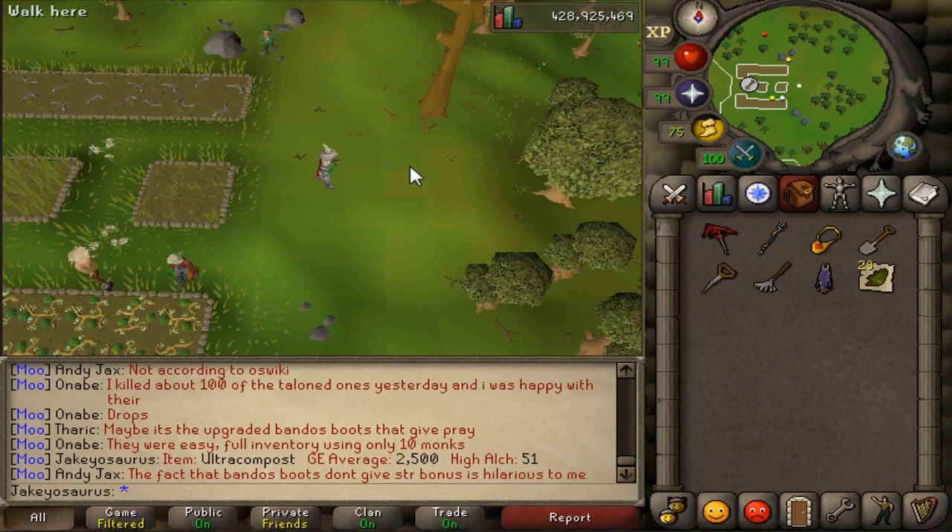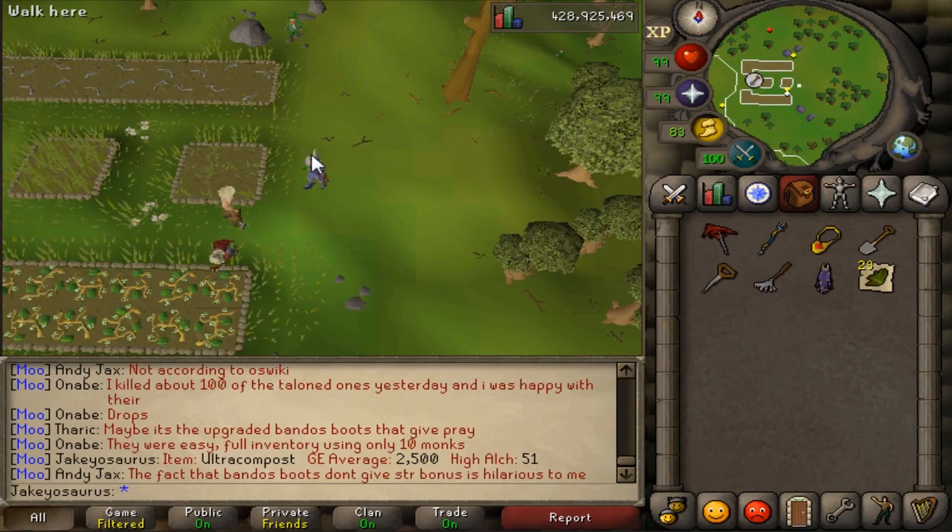If you do herb runs, especially if you're on a main, buy some Ultra Compost and start using it. If you're on an Iron Man, it took me about 5 minutes to mine 25 Volcanic Ash, which gives you 15 Ultra Compost — enough for about 2 to 3 herb runs. So if that's worth it for you time-wise, just make it and use some Ultra Compost.